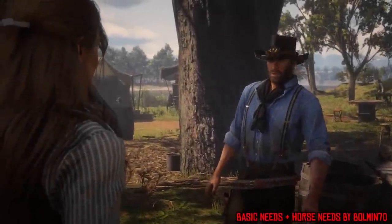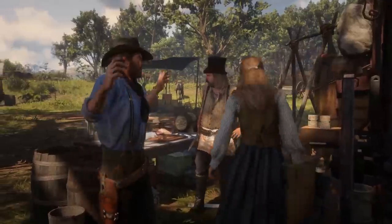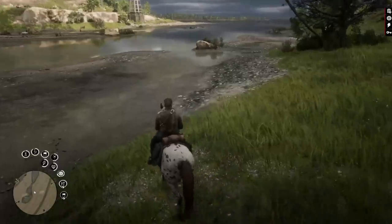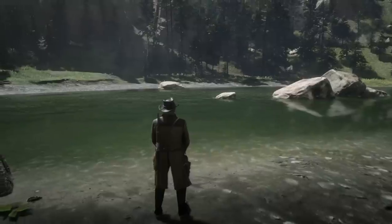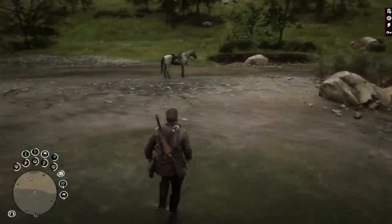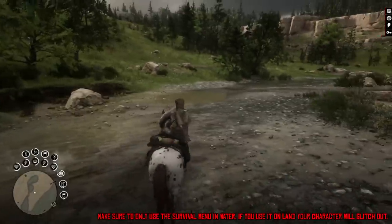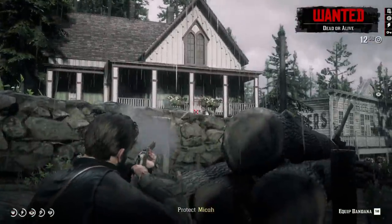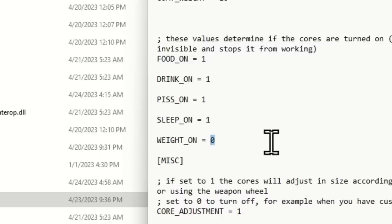Number 3: Basic Needs and Horse Needs by Balmain70, plus Immersive Scenarios by Maybel Elizabeth Coulter. Now this is a 2-in-1 combo. If you want a little added realism to your game, then Basic Needs is the way to go. This mod takes the survival aspect of Red Dead to another level, with extra added cores for hunger, thirst, sleep, and even pee — yes, you actually have to pee. This mod adds a water canteen to your inventory, and you need to go down to a river to refill it, and eventually you drink all the water and the cycle repeats. There's also a weight system that slows down your character depending on the clothes you're wearing or the weapons you're carrying, which I actually recommend turning off in the configuration file when you get the mod.